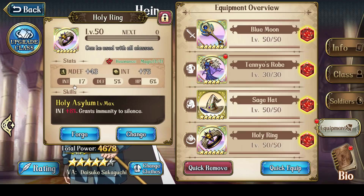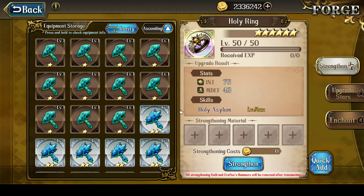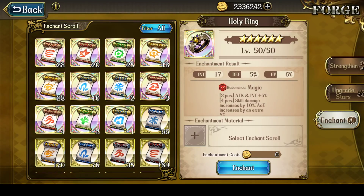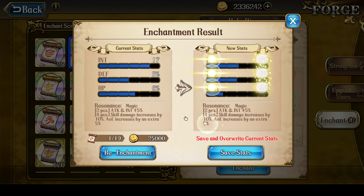The last item is the Holy Ring, which currently has 17 int, 5% defense, and 6% hit points. This is the one I'm re-rolling, because I really want plus int percentage. So I got 20 magic scrolls — let's go.